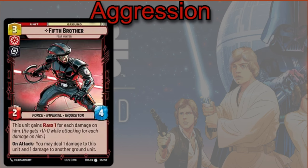The Fifth Brother is a nice, cool card here — three cost, two-four. This unit gains Raid one for each damage on him. And then on attack, you may deal one damage to this unit and one damage to another ground unit, allowing you to control your opponent's board a little bit. You can put an aggressive threat that your opponent is going to want to deal with quickly onto the field.